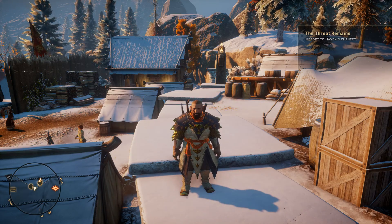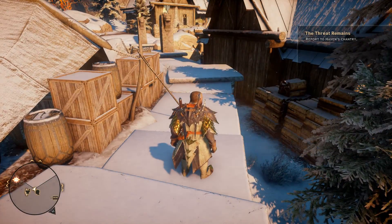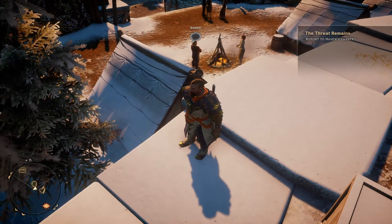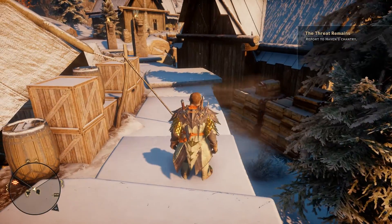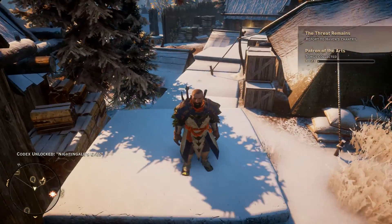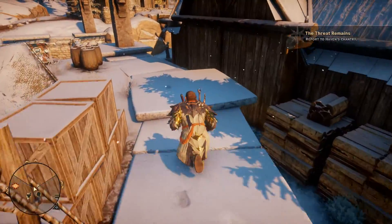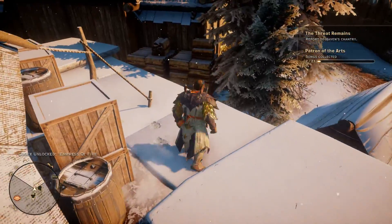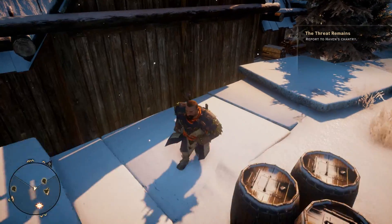I wanted to show you where you get them and a quick way to get them without having to run in and out of the tavern seven or eight times. We are standing on the ledge overlooking the area where Varric likes to hang out by his campfire. You can run from where I'm standing right now up to this little platform — it's going to register a song — then back up again, register a song. Just do that until you get all seven, and this will keep you from having to traipse in and out of the inn.